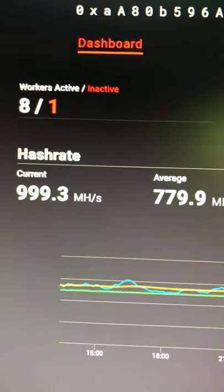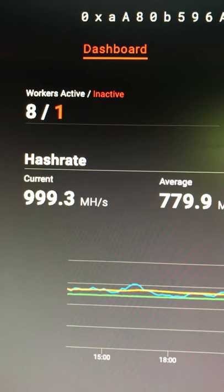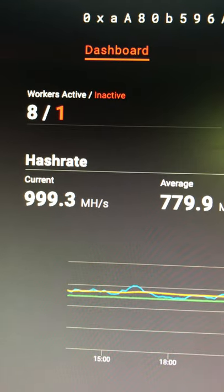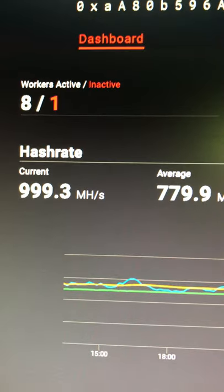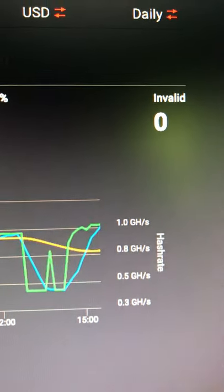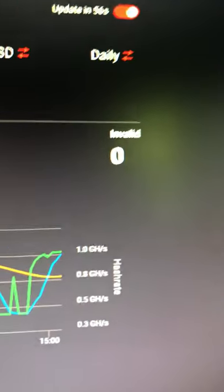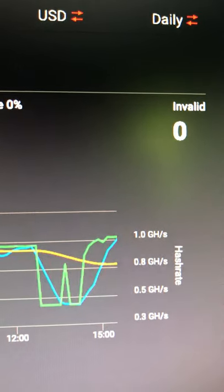What you're looking at is my Ethermine dashboard. I've added the 6600 XT — had some driver issues but we're good to go. I have all rigs pointed at this right now, my laptop's included. The question is will we get to the elusive one gigahash? Green is trending, which is the reported hash rate above one gigahash, and the blue is the current hash rate, and that is trending upward.